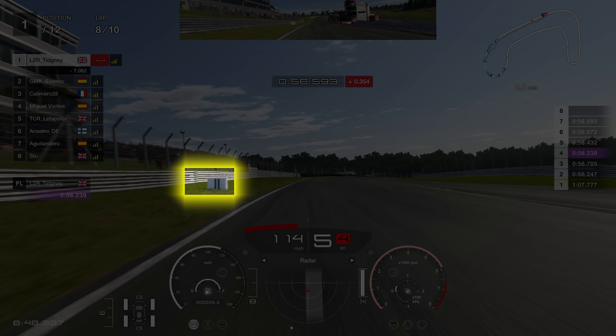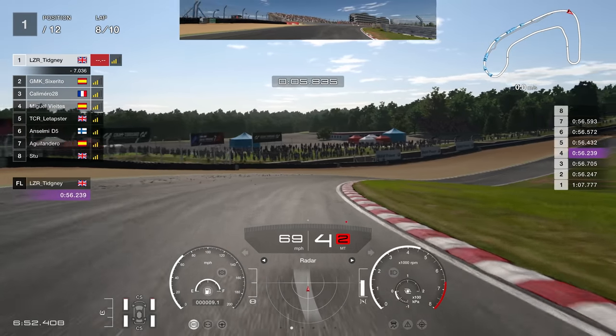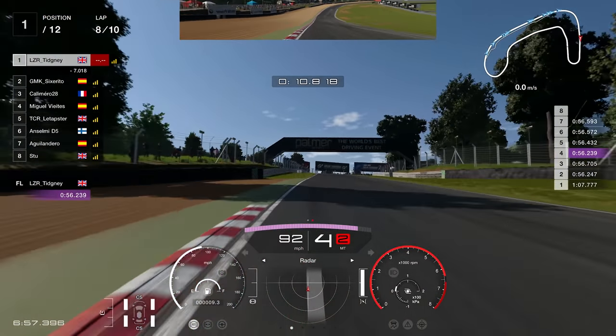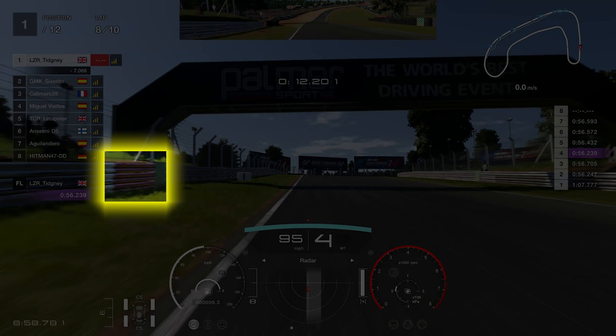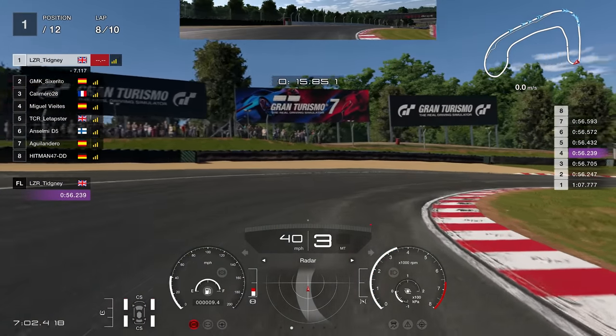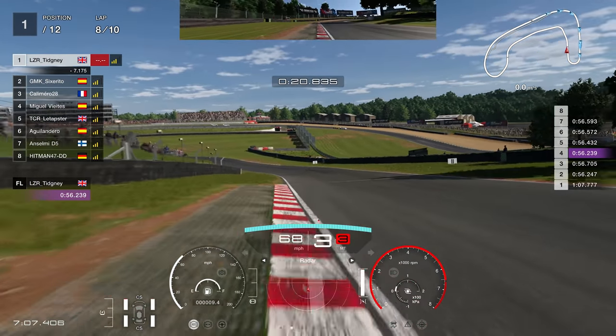Let me give you a lap guide now. Going into turn one, you're braking quite early — use the two board or the green spec on the barrier. You want to brake early so the car can roll a little bit. Fourth gear, and 70 miles an hour is your goal for apex speed, then accelerate through the corner. Up to Druids — on the left-hand side, use the painted orange barrier as your marker. Brake just before it, and stay in third gear. Do not drop to second, because you'll just get power understeer.